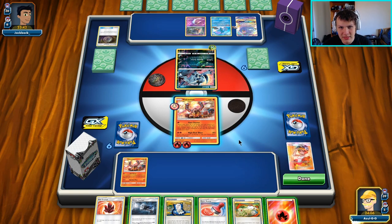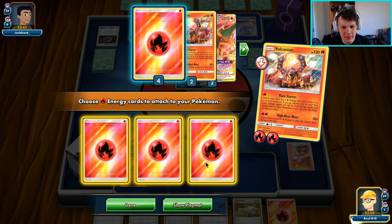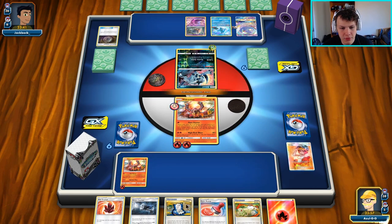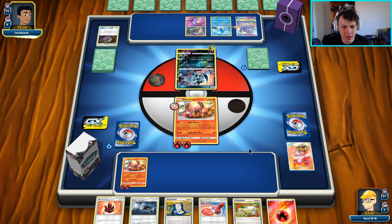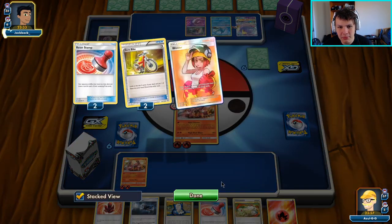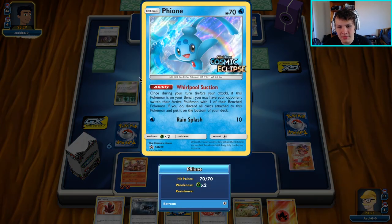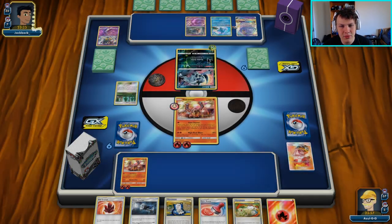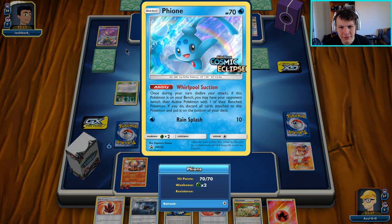We can definitely look to kill that Oricorio later on. I'll get two energy on this Volcanion. We're hoping for a Greens off the Poké Gear next turn, find that Tag Whistle, probably another Welder, and then start hitting through with High Heat Blast. This Fione is going to be a little annoying because it can push up our tag team whenever our opponent wants, and it's clogging their bench for now.